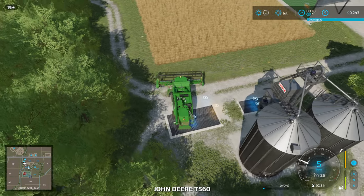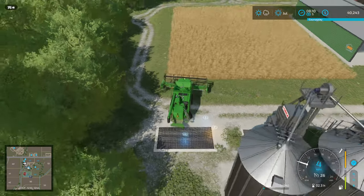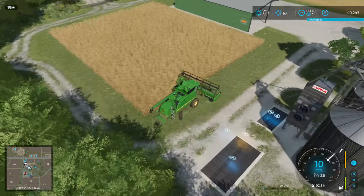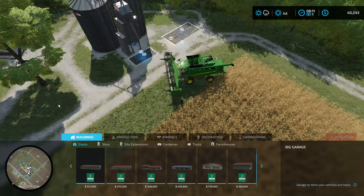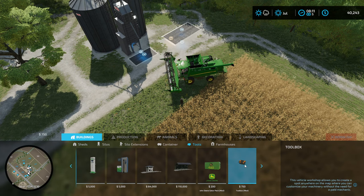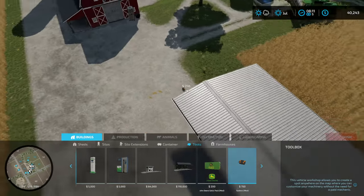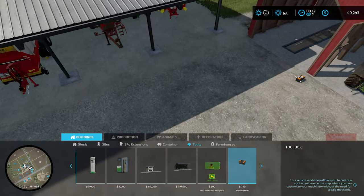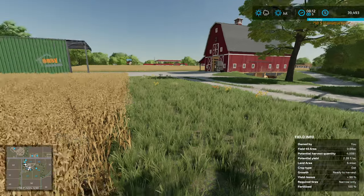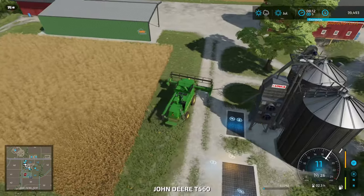First and foremost, we have to go ahead and get all of this figured out. Unfortunately I don't have GPS on these vehicles. I need a toolbox. I did download a toolbox mod that allows me to — I'm going to put this over here by where all the equipment goes, so we can always just use it. That way we don't have to drive all the way to the shop to upgrade our equipment.